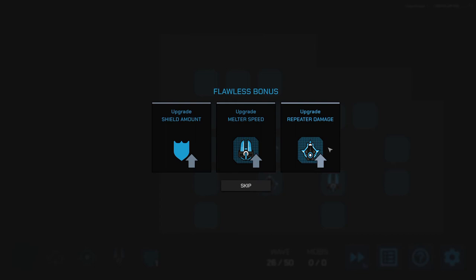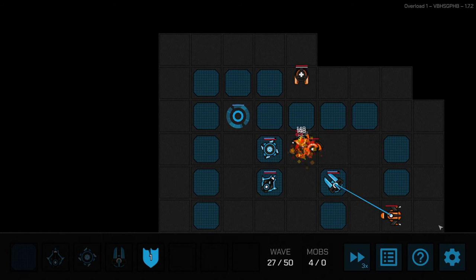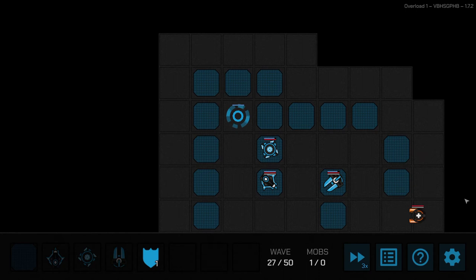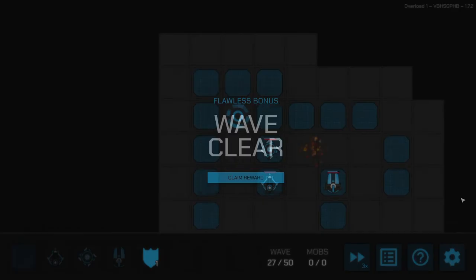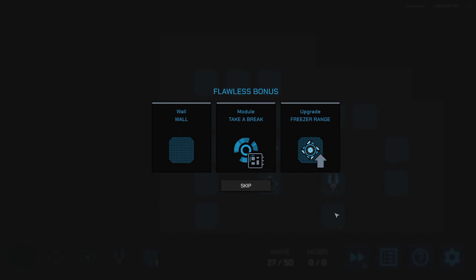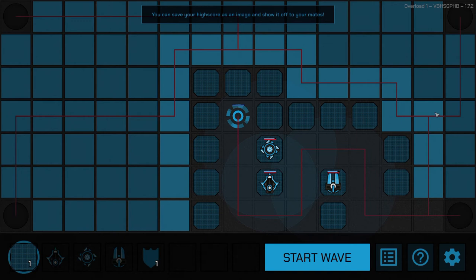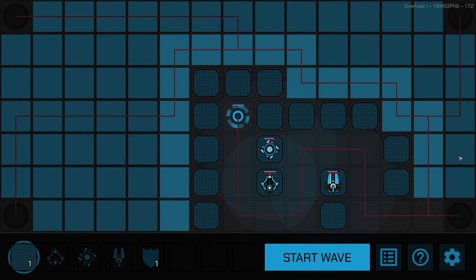Let me see — we'll take some melter speed. I don't think we really need the shield so much. We can get some nanobots — I don't remember if we have nanobots or not, so we'll have them now. They just give us 2% health every round, which isn't anything amazing, but it's just a little something to top you off if you got a little low. I'll go with slow amount — the longer they sit by my repeater getting beat on, the better. Let's go ahead and take more damage. We might get really far without taking any core damage. It's quite possible.